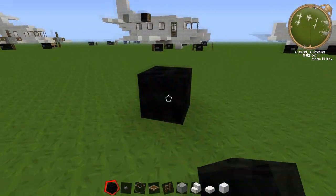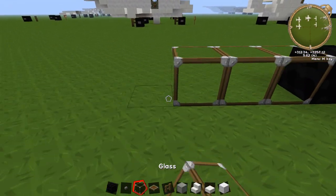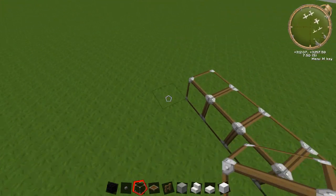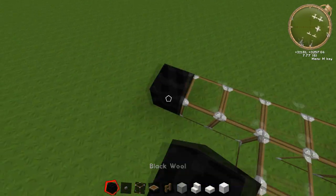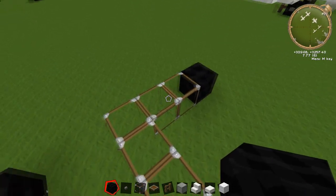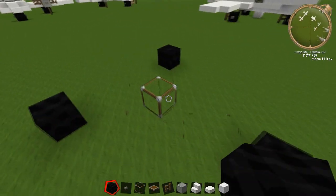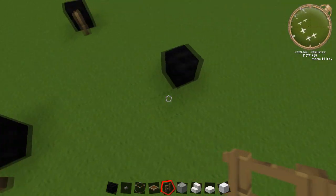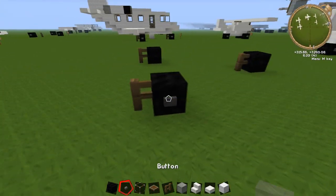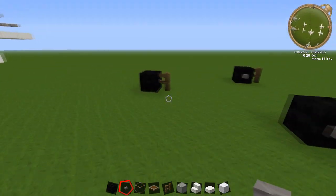We're just going to find a nice clean space. Place down one block and then counting back 1, 2, 3, 4, 5, 6. Then leave a two block gap and put these in here. You're going to have your other wheels going next to the wheels just there. Get rid of those parts, then put your fence on the back of each of these, just like that. Put your buttons down and finish off these wheels.